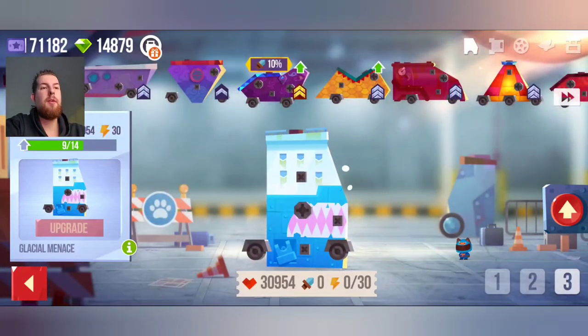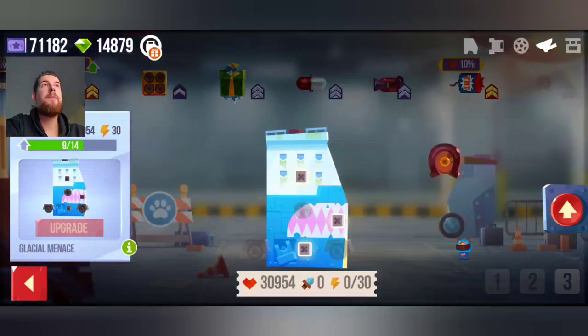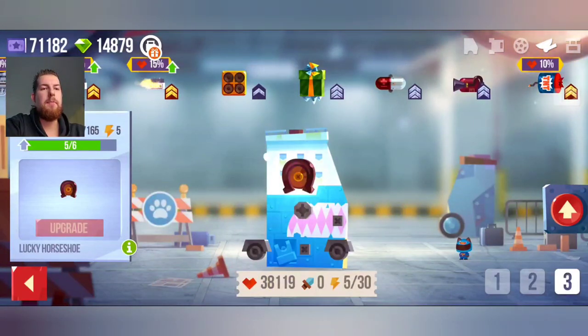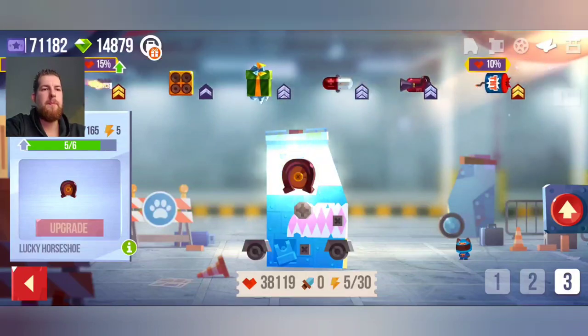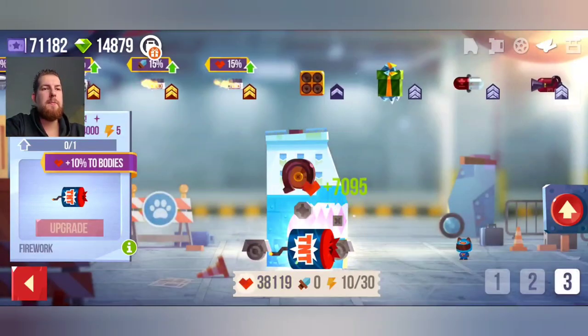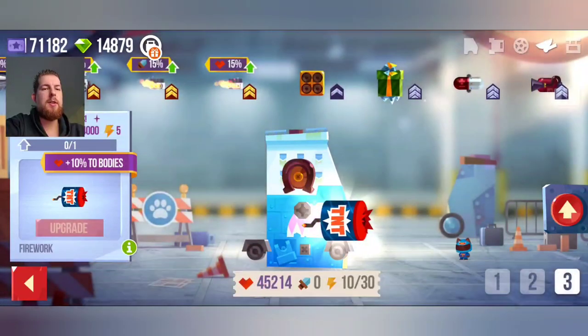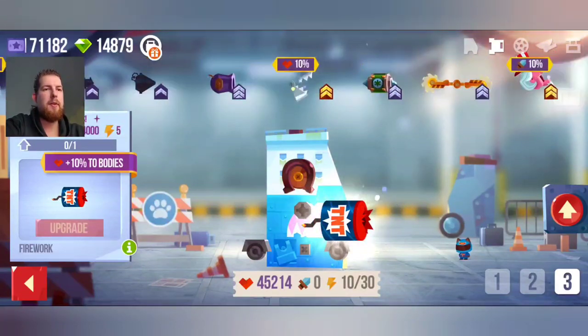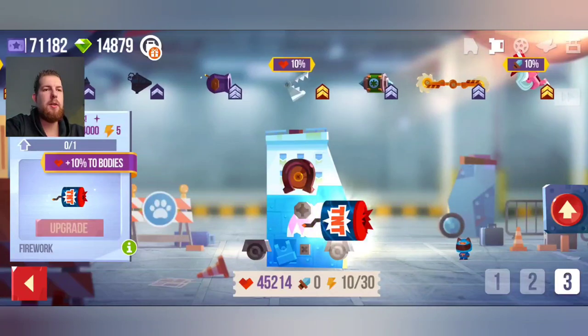We've got one more build and that is from Noodle, which is the glacial menace with the horseshoe, TNT, and blue — oh wait, hold on, I made a mistake right there. I can save this build but I'm going to waste another ticket — this is all my fault. He said weapons and wheels are up to me.